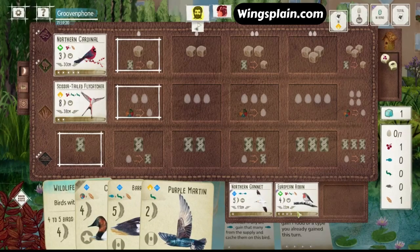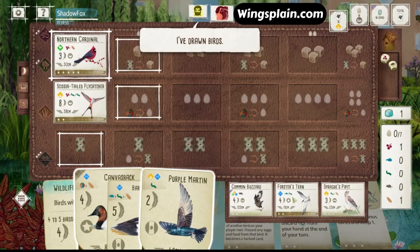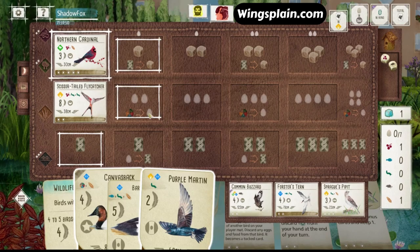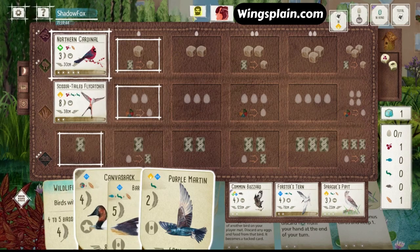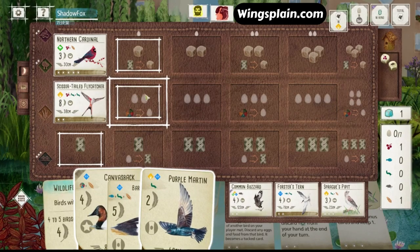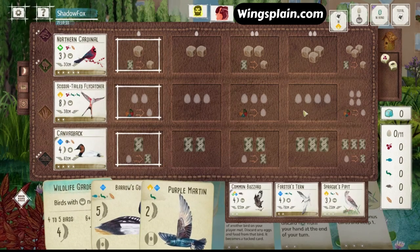I wonder if he takes the European Robin. Nope. Forster's turn. I can't keep drawing these single cards. Got one activation left. I could first-down this Martin and win the round goal — that's four extra points — but I don't have any eggs. So I'm just going to play my Canvasback as planned.